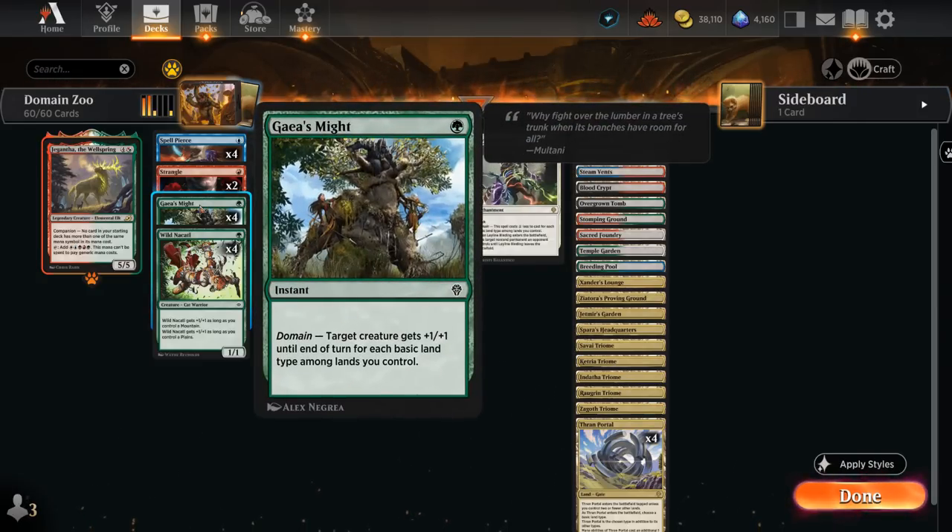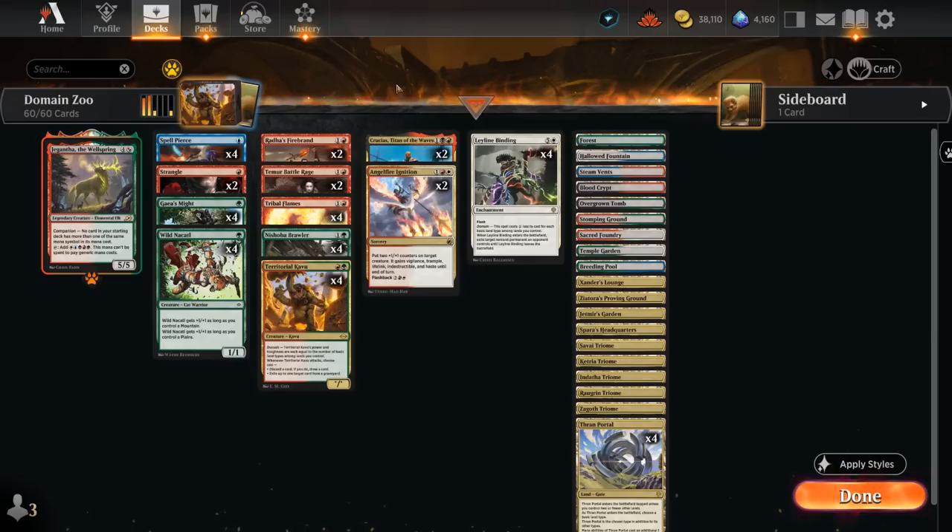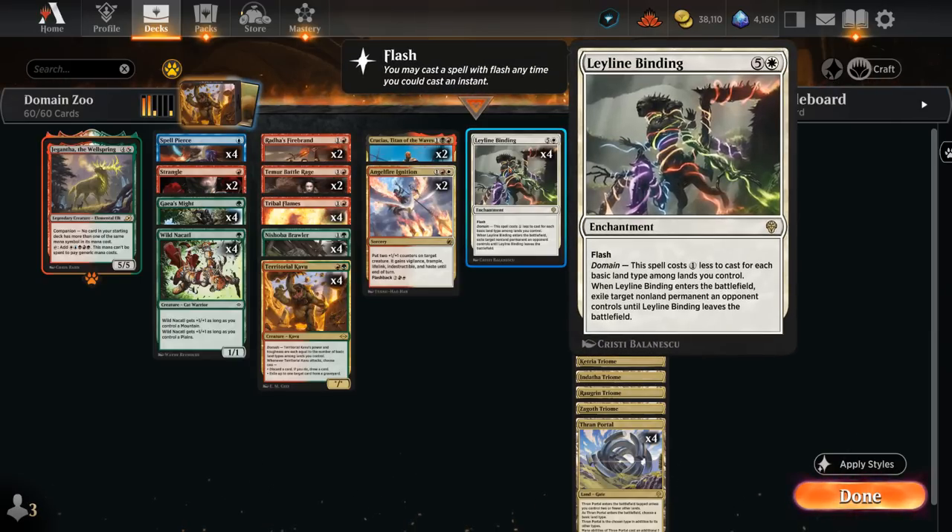We also have the full set of Gaia's Might, giving a creature +1/+1 for each basic land type until end of turn — so that can be one mana for +5/+5, which is about as good as it gets for a pump spell. And then we've got the full set of Leyline Binding, which can often be cast for just a single white mana as an instant-speed removal spell that can exile any opposing non-land permanent.